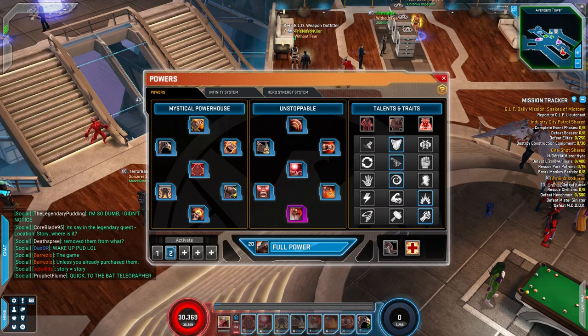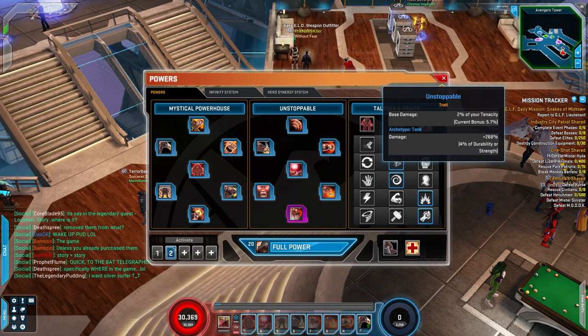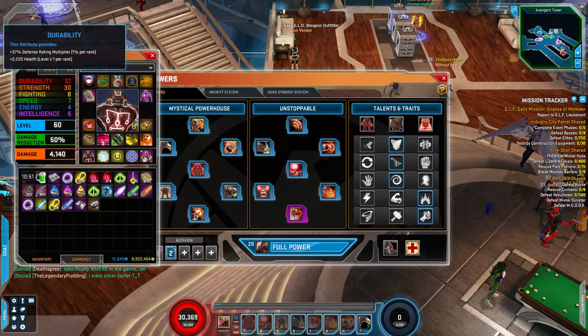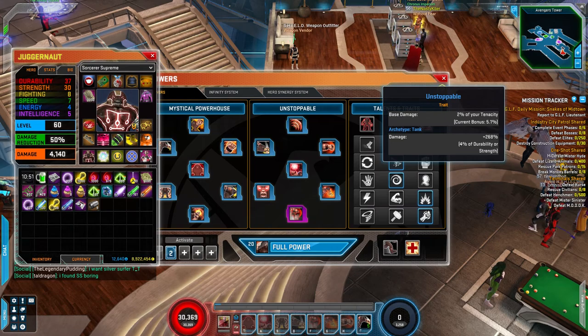Now talents and traits — if you look at the top left it'll say damage, 4% of durability or strength. That durability or strength depends on who you're playing. For another hero it might be strength and speed, or intelligence and energy. But if you hit C, you'll look over here and there's durability, strength, fighting, speed, energy, and intelligence. For Juggernaut, as it shows here, you want to focus on durability and strength.